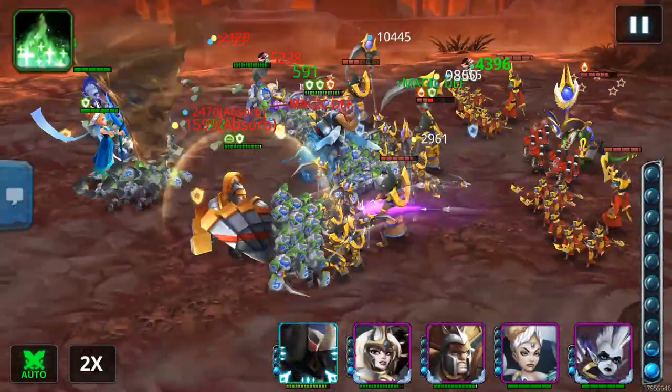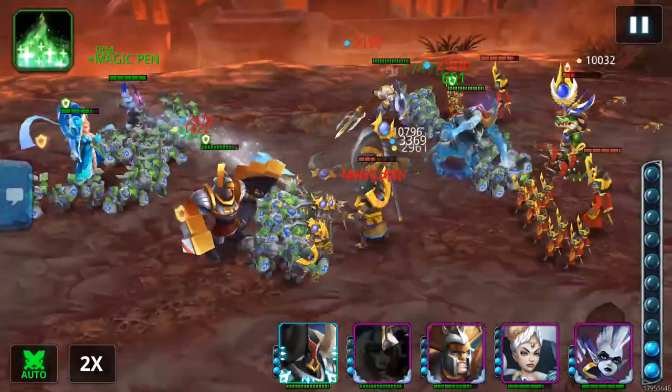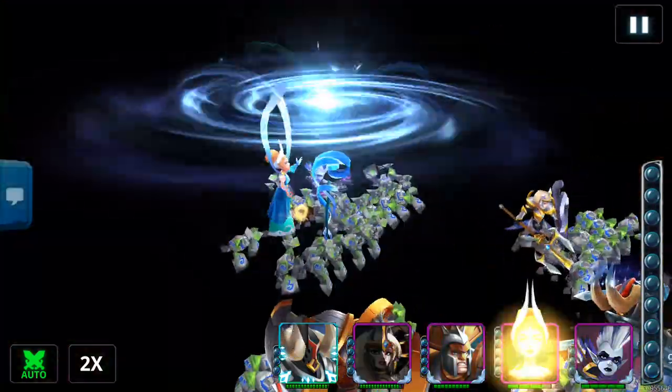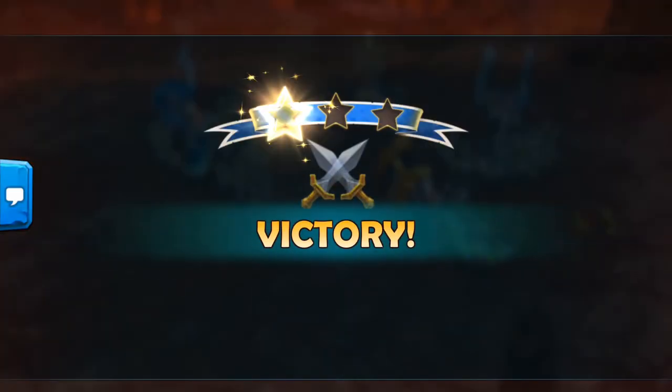At the end when you're about to run out of time — say you've got about a minute left — just go ahead and spam whatever stone you still need with however much food you have left. You're probably only going to be able to use a few of those, not all of it.